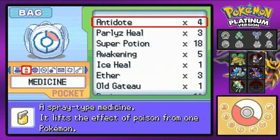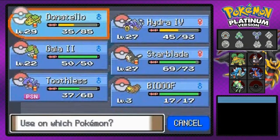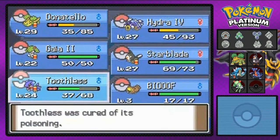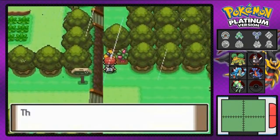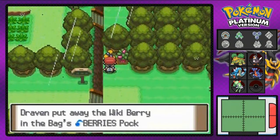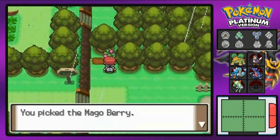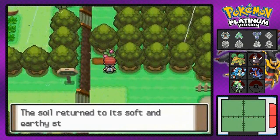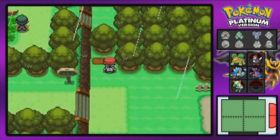Let's heal my Pokemon right here — two antidotes and a few super potions. And there are two more berries: a Wiki Berry — not related to Wikipedia — and a Mago Berry. And I think that's pretty much it right there, guys.